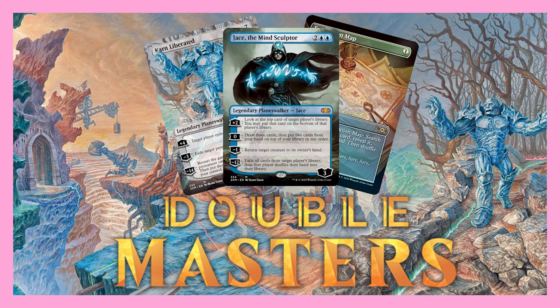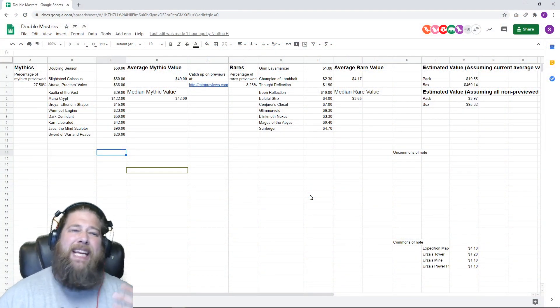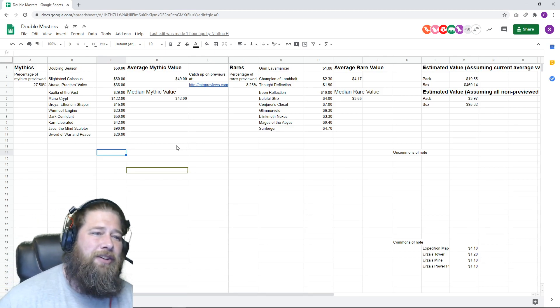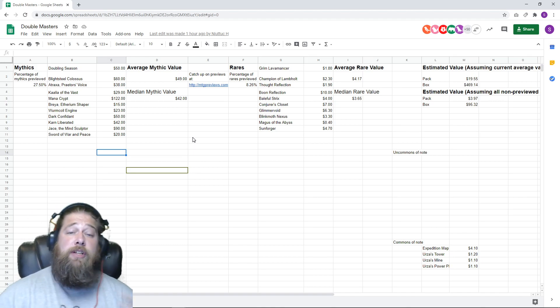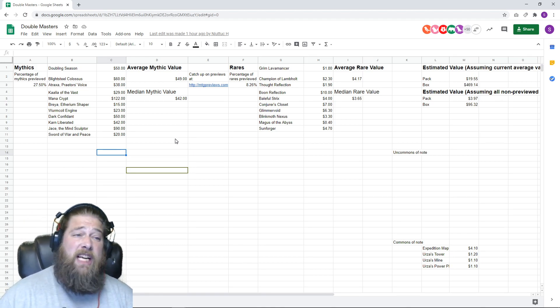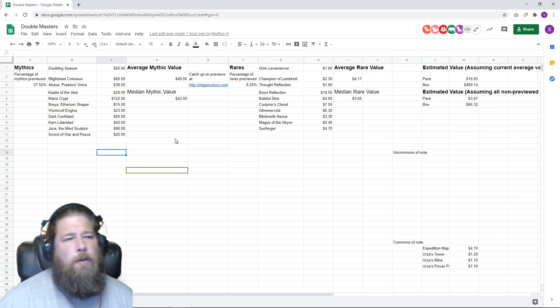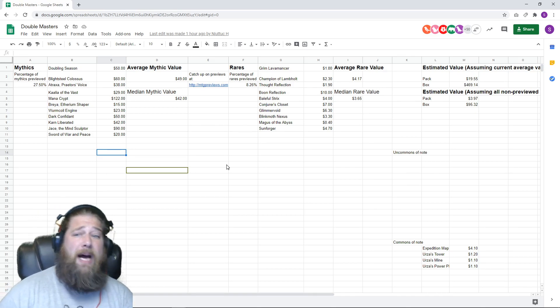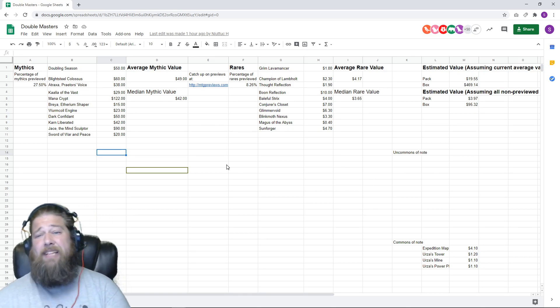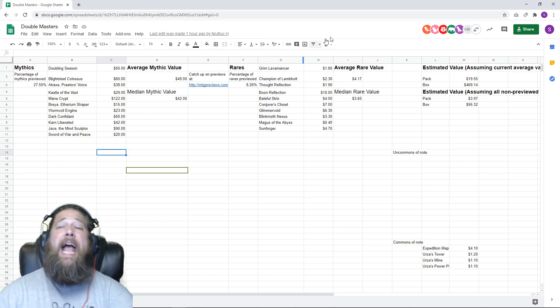The other thing I wanted to mention quickly is something we've done in the past — for Double Masters, we're essentially keeping a live EV, or at least average value calculation, going. I will link this sheet down in the description. We're updating it throughout the day, so you can kind of see the value of the set develop in real time and hopefully make an informed decision about whether you want to pre-order boxes or packs.